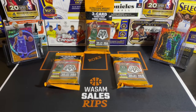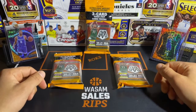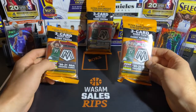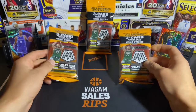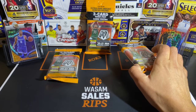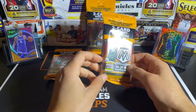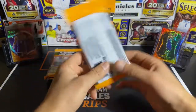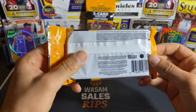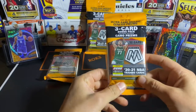What up guys, welcome back to another episode of Wassam Sales Rips. On today's episode we got some Mosaic Basketball — happy to have this, my first time ripping into this product. It's been out for a while, new to me since I haven't had the time to make these videos. These are the cellos, and from what I'm hearing the cellos may be the best format. The cellos have numbered cards which you can't really get in other retail formats.